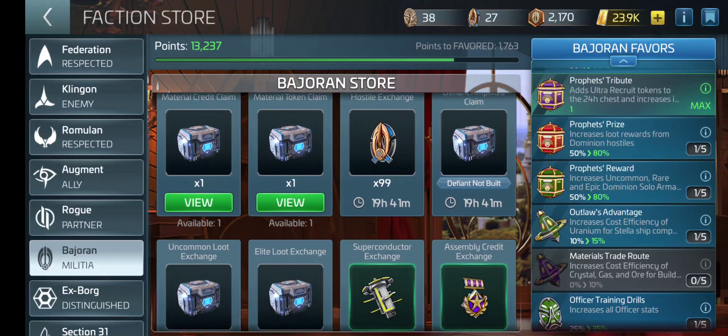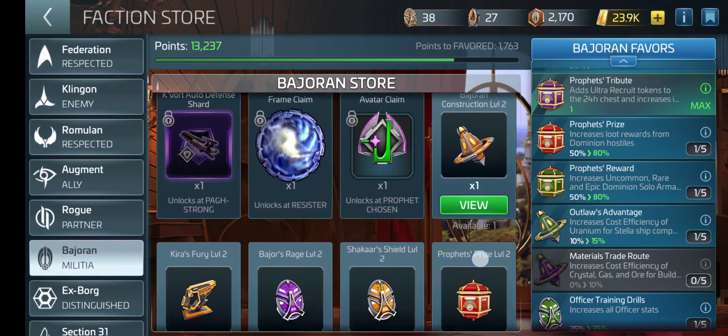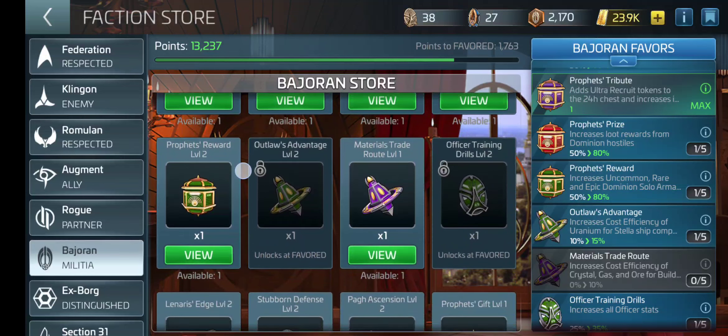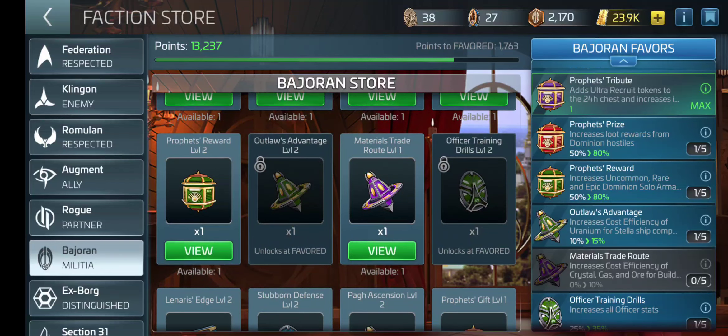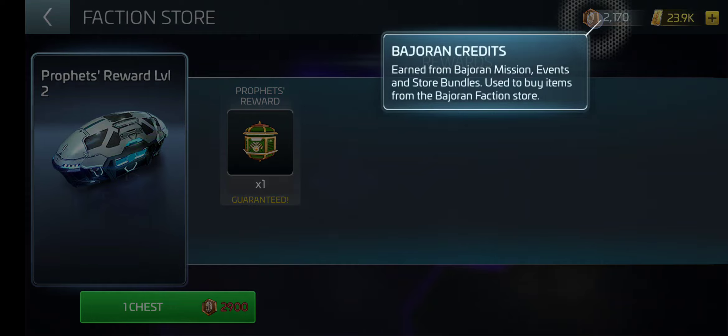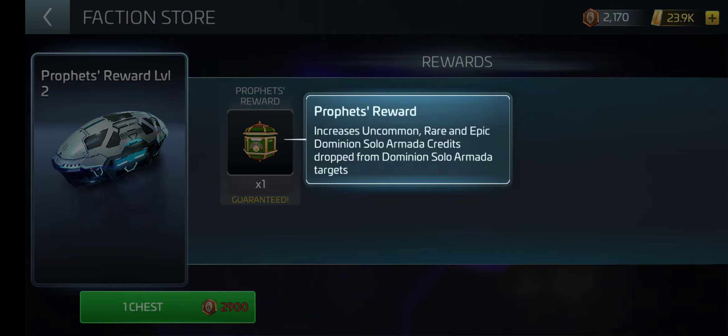So now we look over here on this side. Profit's Reward level two. I don't have enough for that one — I have 2,100 and I need 2,900. So now I know: this is going to increase Uncommon, Rare, and Epic Dominion Solo Armada credits dropped from those Solo Armada targets.